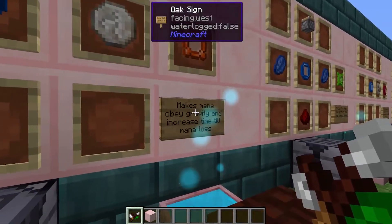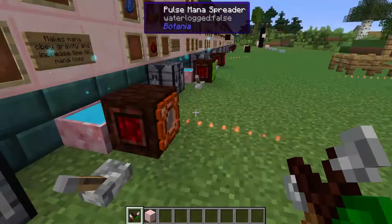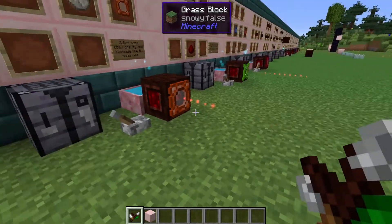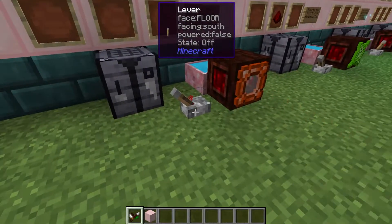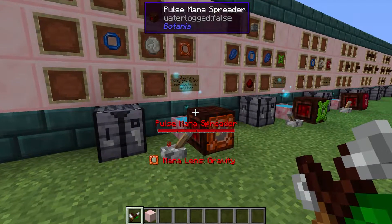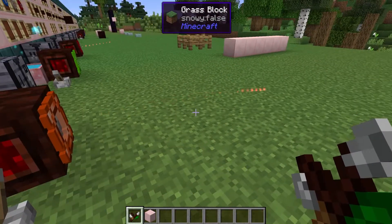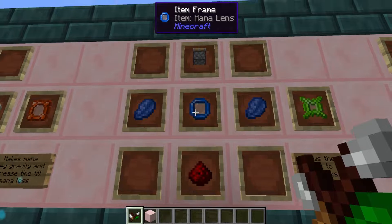Something similar is the gravity lens — this is made with the rune of winter and this is going to make your mana burst obey gravity, giving it a little bit of an arc. When you hold the wand of the forest you can actually see the arc it's going to take. Since this is such a small distance here, if I fire it it's going to go straight into the ground. It also increases the time until mana loss starts.